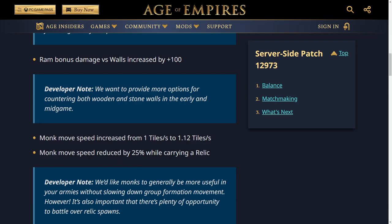The Ram bonus damage versus walls has been increased by 100. The developer note says they want to provide more options for countering both wooden and stone walls in the early and mid game. That's quite useful. Once you have stone walls up they're still relatively strong, and I wonder if an HP nerf on stone walls would be better — because as soon as you get stone walls up, it's so hard to get rid of them and it really slows the game down.